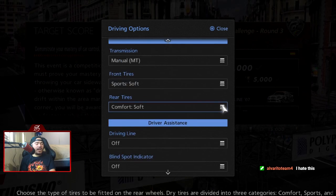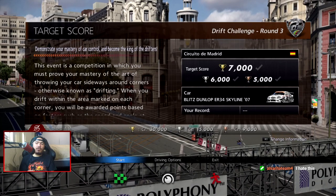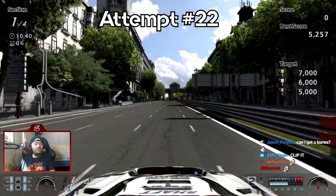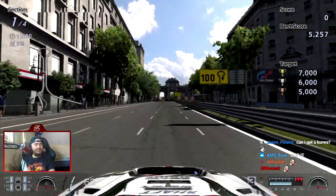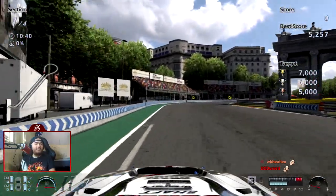Sport softs in the front, comfort softs in the rear — that's the strat we're going for. That should help us out a bit. What if I snipe your stream right now? Then I'll copyright strike you.